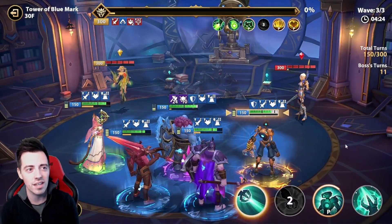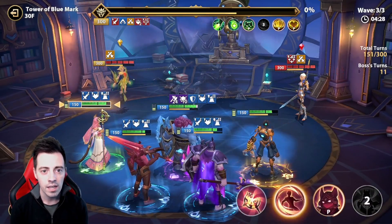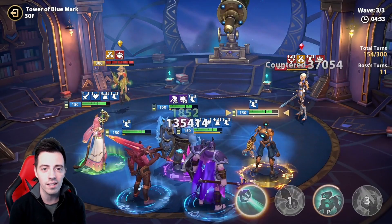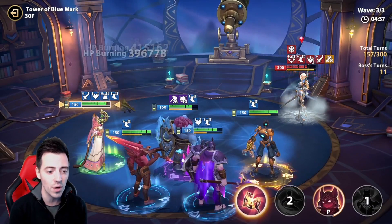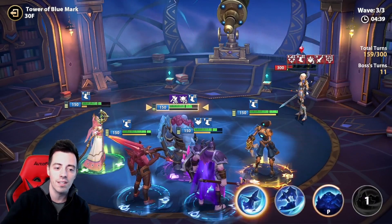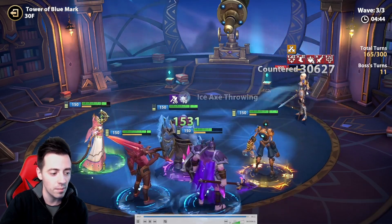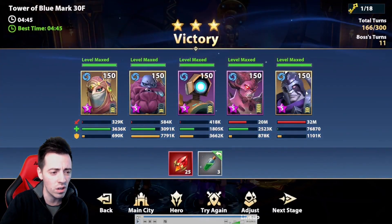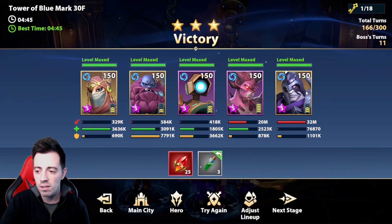Now he has 0% HP remaining — I'm gonna kill him using AoE attacks. I just have to focus Catherine and Serena. The boss is dead — really nice! 11 turns for the boss, this is great, so I have 3 stars! I'm so happy about it — this stage struggled me so hard trying to beat it. Really really nice.